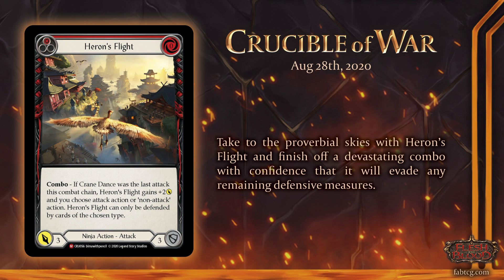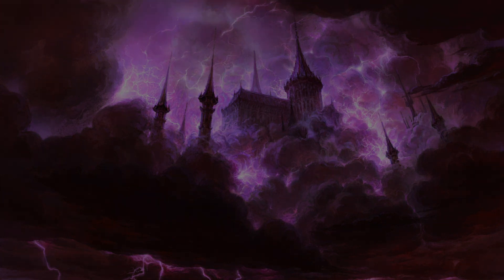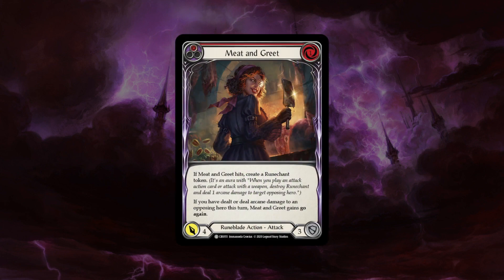Looking at Crucible of War so far — we've seen Warrior cards and Rune Blade cards — I'm just excited for each class to have a bigger pool to choose from. After seeing some Rune Blade cards I came up with five different lists of potential ways you can take the class, which is super exciting. The card that leapt out to me immediately is Meet and Greet, because I played Rune Blade at two Road to Nationals events last weekend. The deck just seems to be missing a few cards to push it over the line.